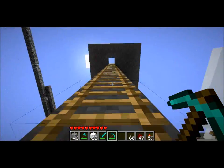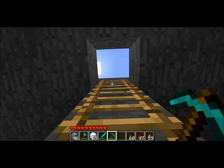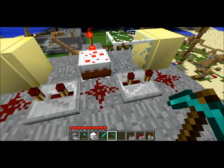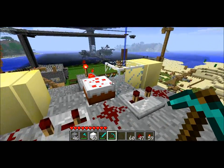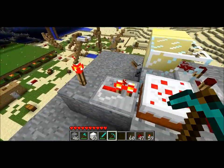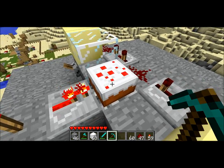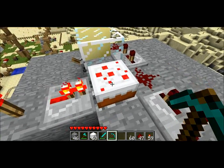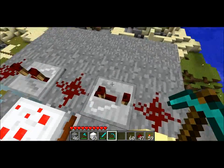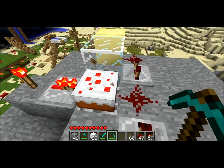The last piece up here is really kind of an important part, and it's something I don't think I've ever seen before. It's these pistons that will crush the cobblestone. What's going on here is I've got a torch that's always on, and it's going into a repeater, which goes into this block. If this block is cobblestone, the block will carry on the signal to this redstone over here. But if it's cake, cake can't pass on the signal, so nothing will happen.